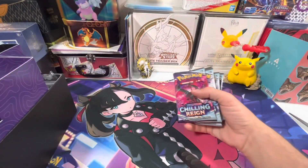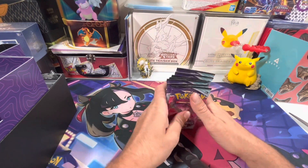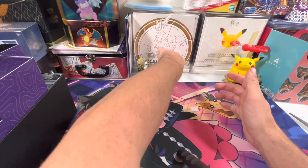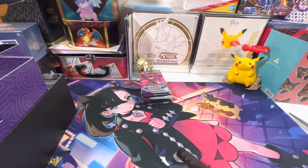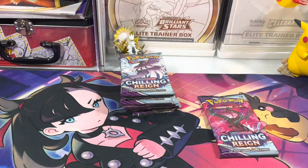There you go, you guys. We got one, two, three, four, five, six, seven, eight packs. Let's see how we do. Let's change the camera angle and go with our first pack — just move this box right here and make some room.